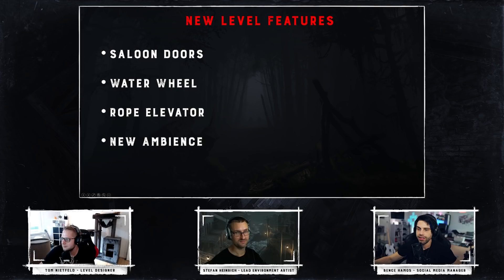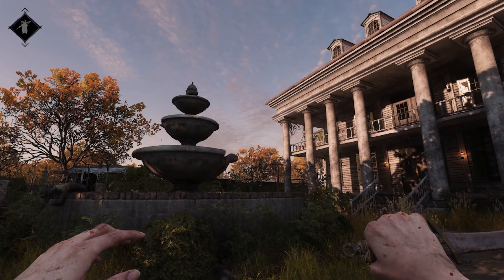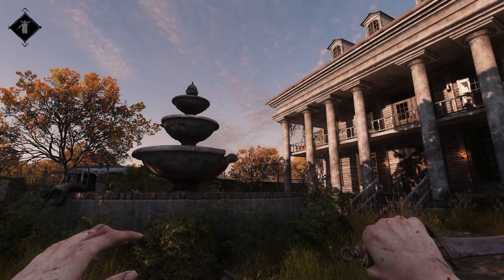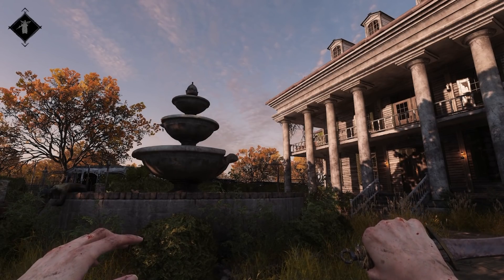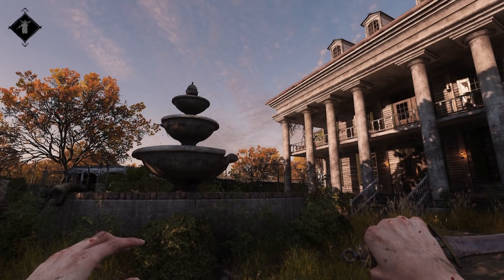Then we have a bunch of new ambience features. Let's start with blood fountains — more of an ambient element. You'll see it all on the test server with lots of small moving parts. This was also visible in the new trailer.